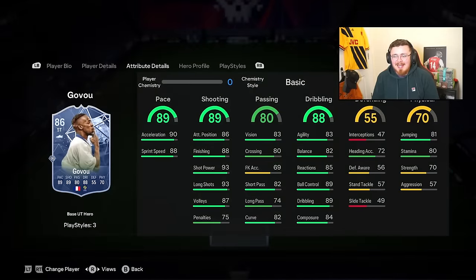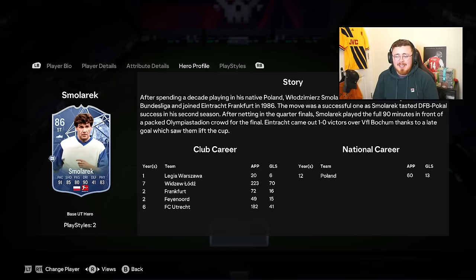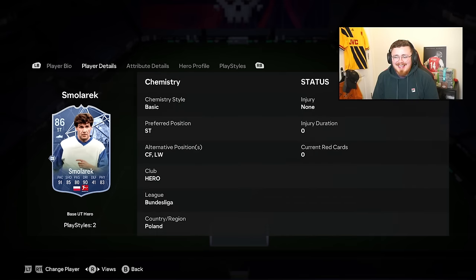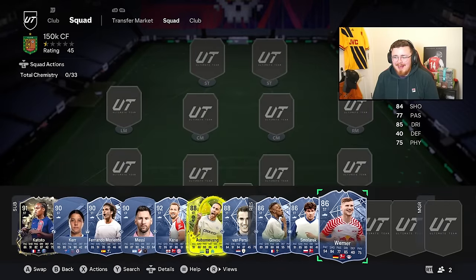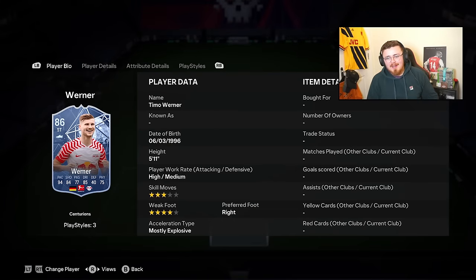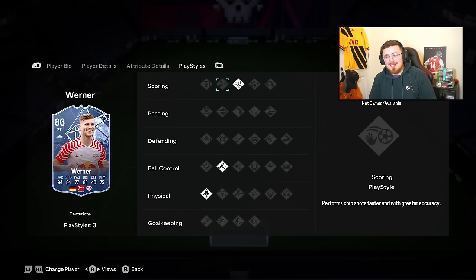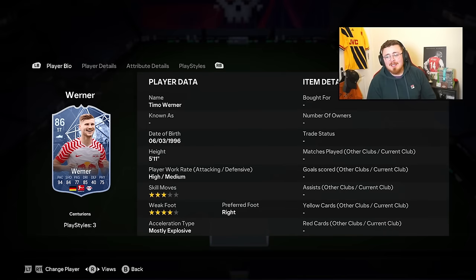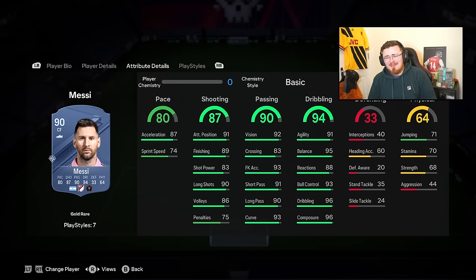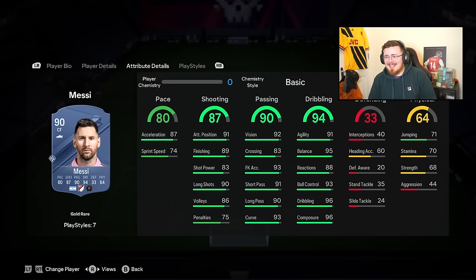Dovu is a decent card but a little bit fraudulent with a three-star weak foot. Smonarek again - a little bit fraudulent with three-star, three-star, but great on the ball, balance is there, absolute pile driver of a man. Timo Werner is a paced demon, similar to Openda, same league and club so you can link them - good shooting stats with Power Shot, Rapid, Quick Step. And then of course Lionel Messi - still meta. Low-low, ridiculous dribbling stats, Technical play style plus, Finesse Shot, Trickster, Quick Step. Lionel, you are still the meta.